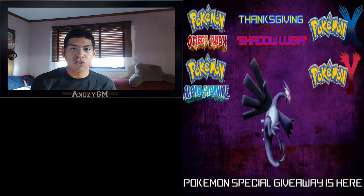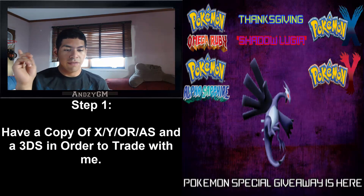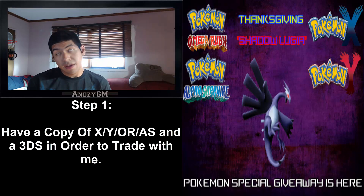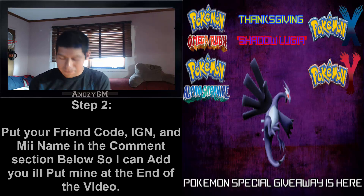Here are the steps you need to do in order to have this Lugia. First step: you need to have a copy of Omega Ruby, Alpha Sapphire, X, or Y, and a 3DS or New 3DS. That's fine.